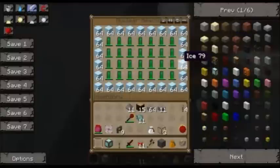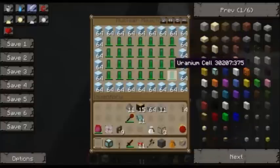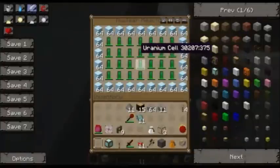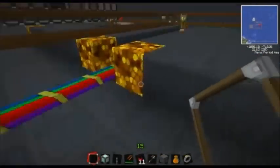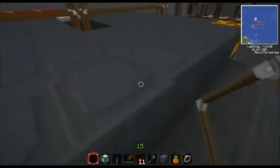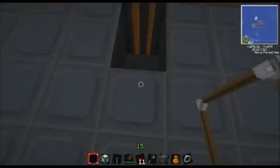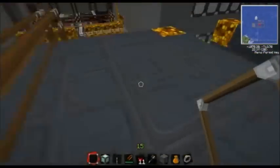This is what each nuke looks like. Surrounded in ice is a 7x4 set of uranium cells, which is all encased first in ice, and then around the ice we have reinforced stone.